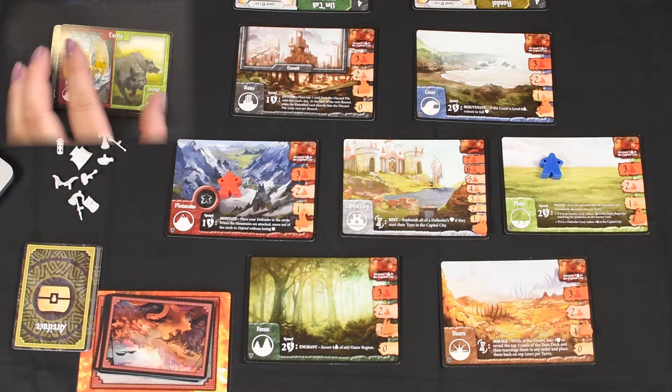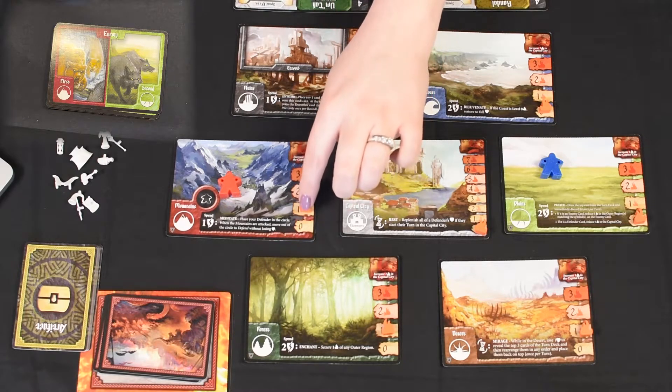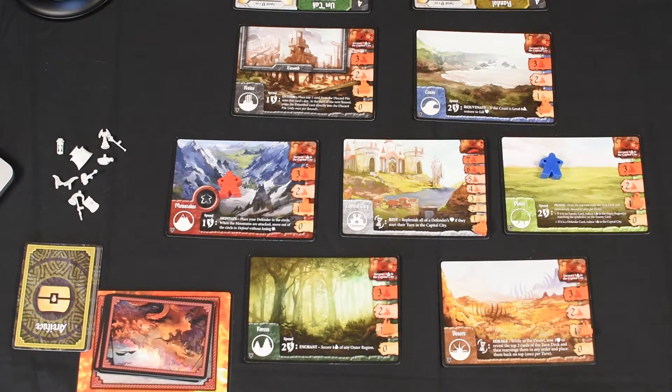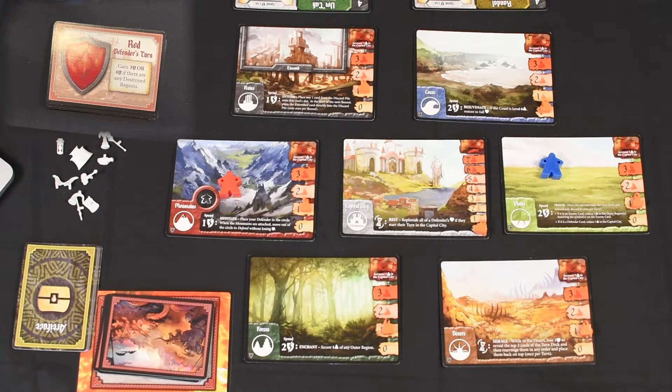We have another Mountain hit — I'm gonna let the Mountain get hit because I know we'll be able to secure that later on, since only about half of the defenders have come out so far. The second place is the Plains — I'm gonna let it get hit but we'll take care of it after. Okay, we have the red defender now.